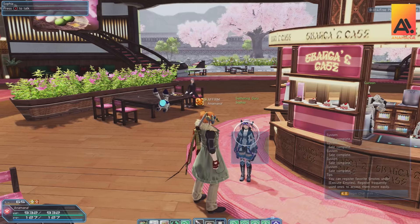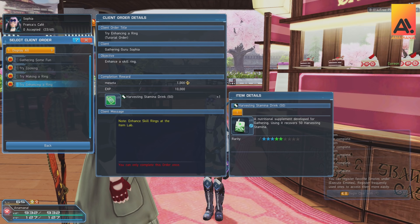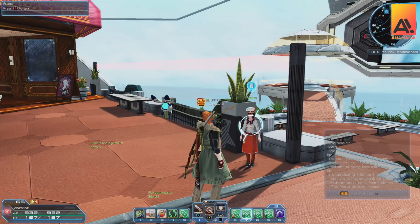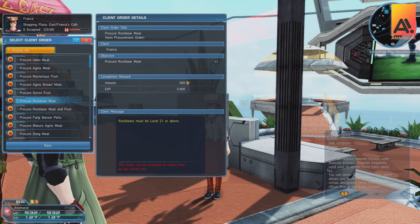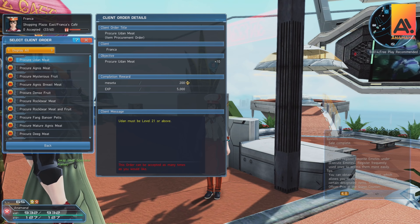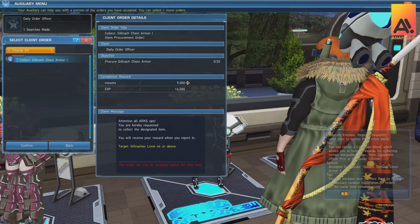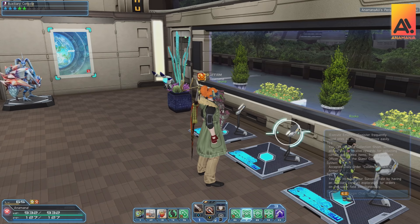Sophia is worth getting client orders done for early on — doing her orders will show you about harvesting and making rings, and also gives access to the crafting terminal within the gateway ship. Her client orders give 10,000 experience each, which is not something to turn your nose up at. Franca also appears in the shopping plaza and Franca's Cafe, providing client orders for different destinations gathering materials from creatures in those locations. Your partner machine can also run these daily collect client orders — set your auxiliary console, configure your partner in the salon, go to your quarters, and send them out.